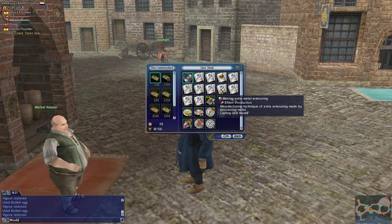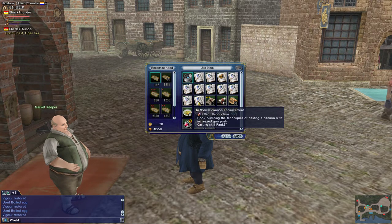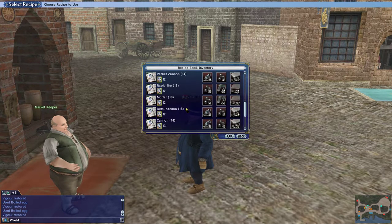Where to get these books? Just google them on UWO wikis and you'll find out where you can get them. The normal cannon enhancement book has a good amount of cannons that you can make. One of the ones I've been trying to make more of has been rapid fire 16s. I'm currently casting level 11 plus the aide bonus, so I can make rapid fire 16s.